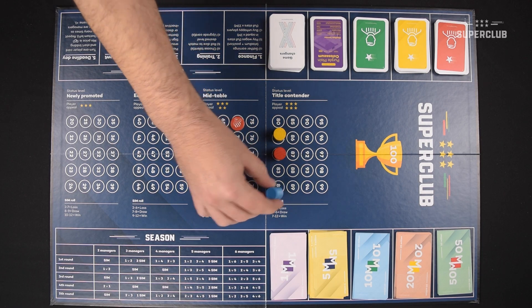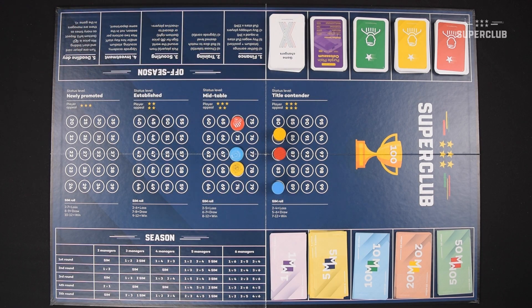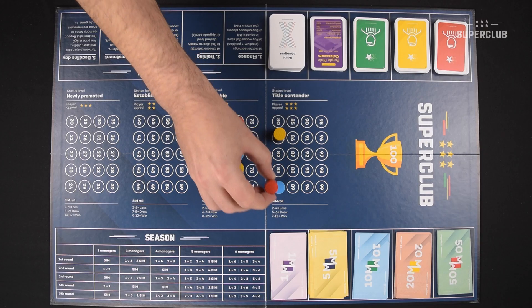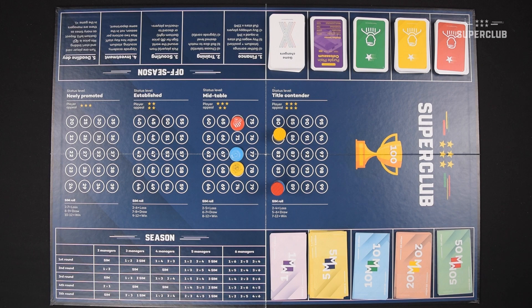Once the season is finished, the manager with their point marker piece on the highest number is the champion. But what if two or more teams have the same number of points? Then simply roll one dice each to determine the order.